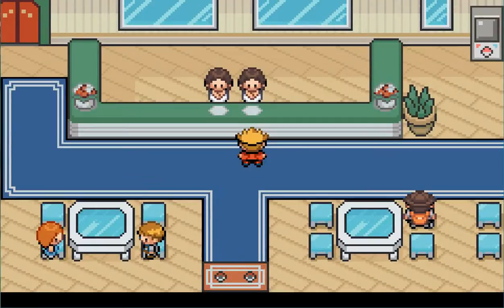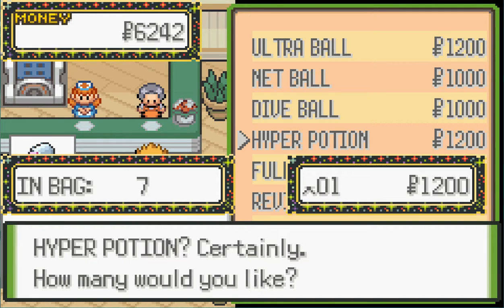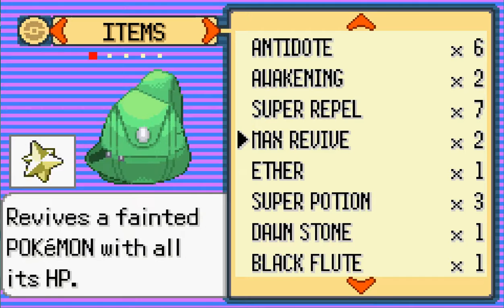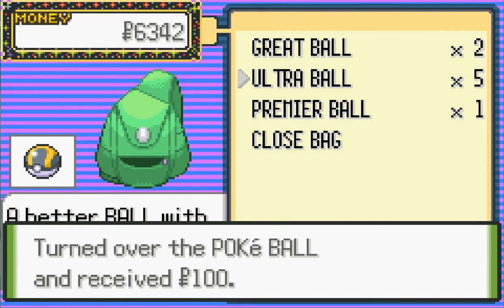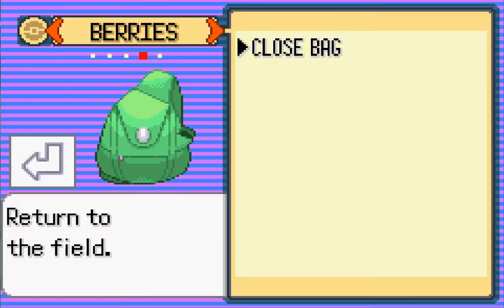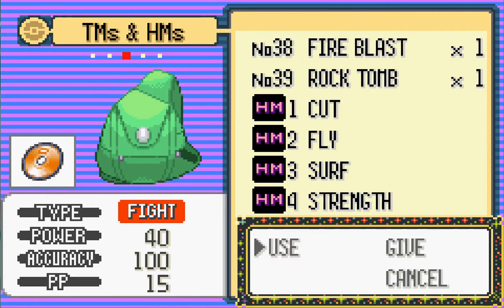Mount Stratus is enormous, so it's best we split up. I'm guessing that's Dive, which I'll have to teach to Vaporeon or Dragonair. Actually it's Rock Climb - so I guess Torterra is getting a new move. Rock Climb can be used to scale the rocky slopes that litter Mount Stratus. I'm also going to buy some Repels. I'm like broke because I lost three times, so we're going to have to sell some things. I can afford nine Max Repels.